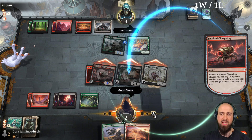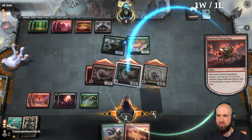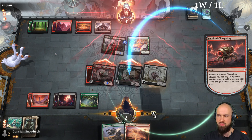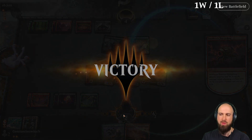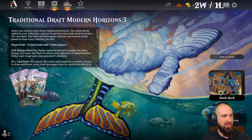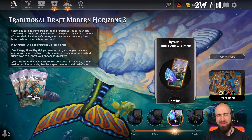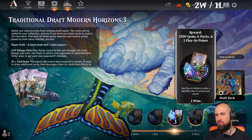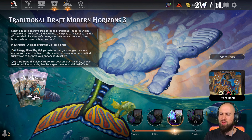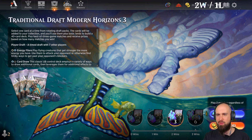Good game, man — that was so close. I'm so glad! So we are ending this draft with two wins and one loss. I'm quite happy about that. We get a thousand gems and three packs — that's fine. Sure, three wins would have been better, but with a thousand gems I'm already pretty fine. So we can keep the gem train rolling, keep the draft train rolling for a little bit longer.